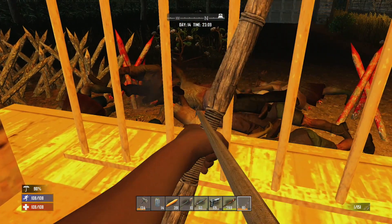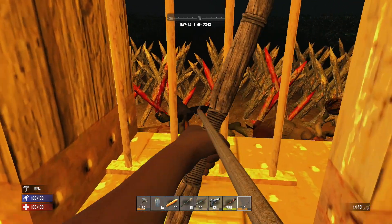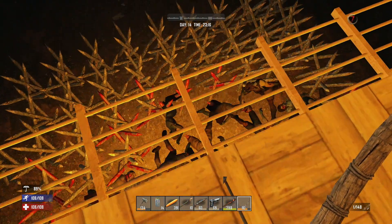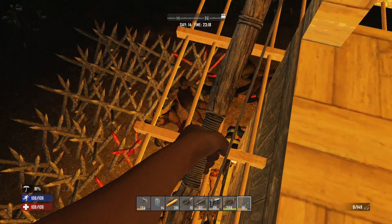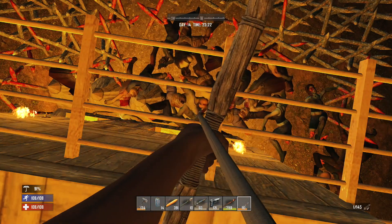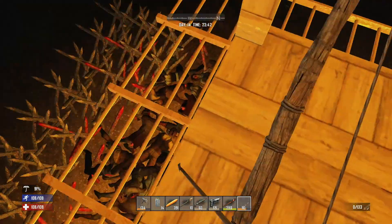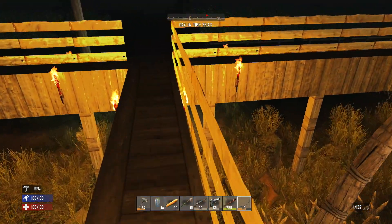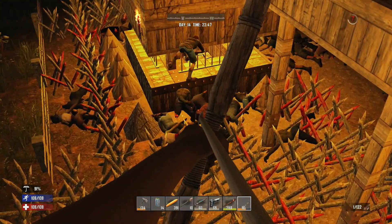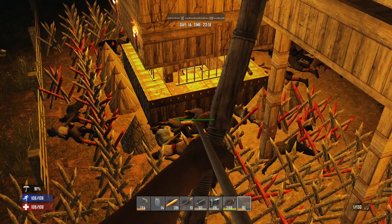I'm going to venture out in the morning, get some more iron, and upgrade this structure as much as I can. It's only day 14, the second horde, but I think this structure is doing well. I'm loving the farm — I'm going to stick it out here and keep building up the area. The farm has a lot of corn but you want to mix in some meat. That's how I got my health and stamina up to 108 — I went out and hunted a couple of deer. Eating meat regularly will keep upgrading your health and stamina.